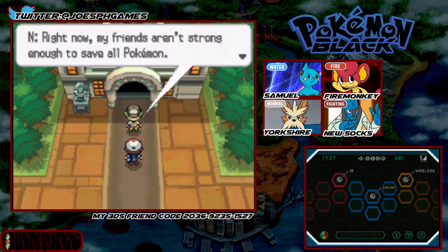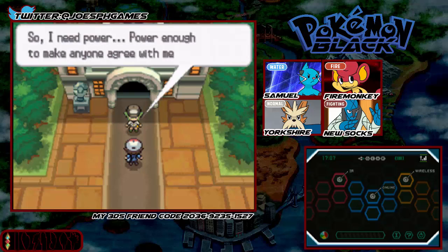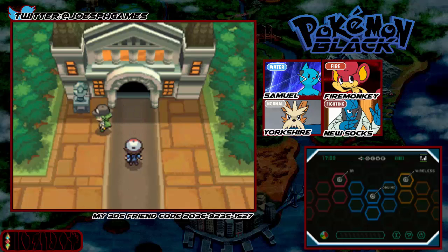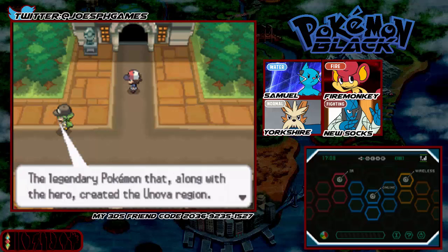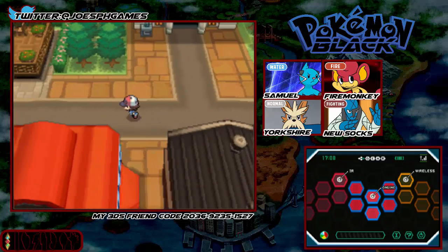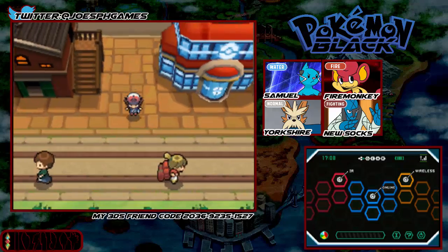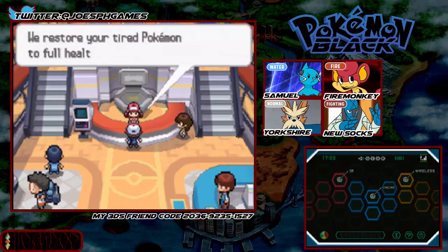N says: right now my friends aren't strong enough to save all Pokemon. Maybe I can solve the equality that may change this world, so I need power — enough power to make anyone agree with me. I know what power I need: Zekrom, the legendary Pokemon along with the hero that created the Unova region. It's my turn to become that hero and you and I will become friends. You can't just make someone your friend you know — it takes ages of work to make friends. It took me ages to make the friends I have on YouTube. I'm pretty sure N just wants to throw a Pokeball at Zekrom to make it his friend.